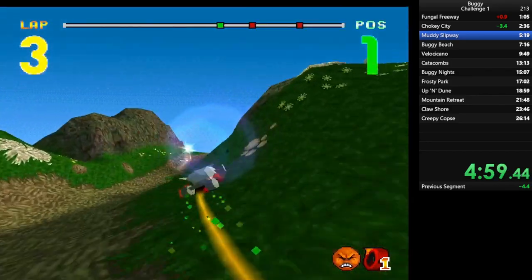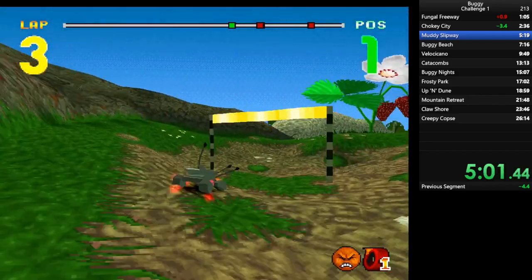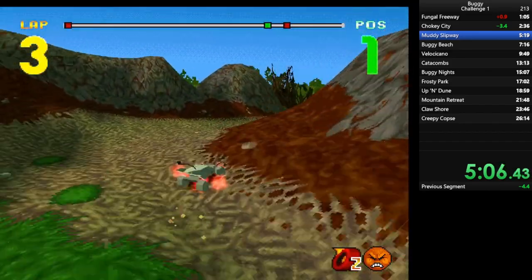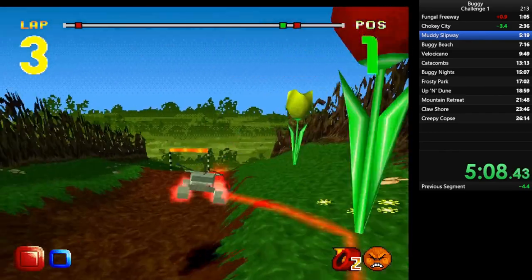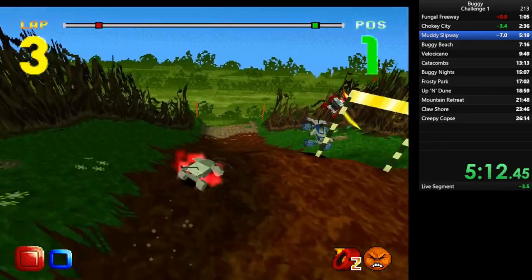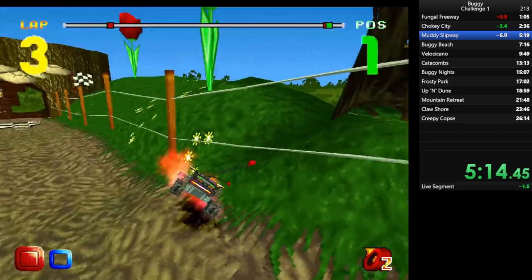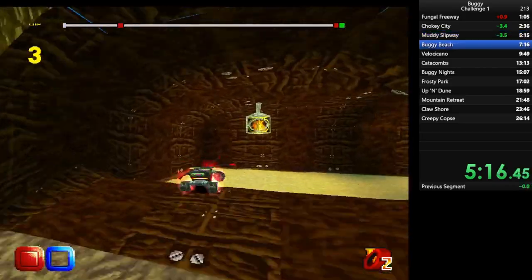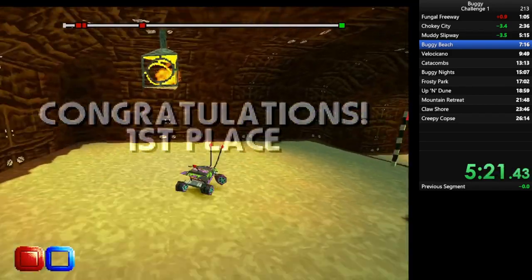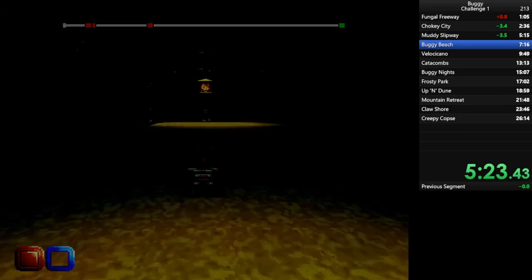Muddy Slipway — I think the best way to go through this race is something I've tested through many runs. It's just best to ignore the invisibility. It's not completely useless — I think it's good to have it in mind if you are not collecting triple speed, or if you're about to lose triple speed by the end of the first lap. Then it's useful to collect the invisibility.